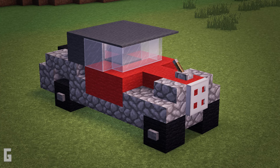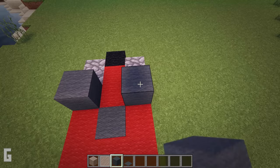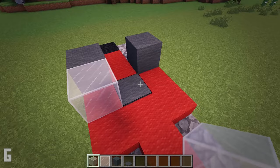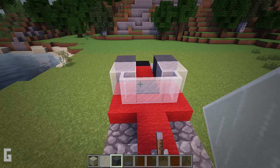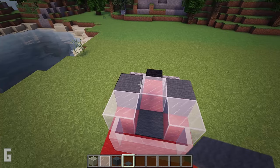Step 5: Next let's install the cab. We will need 2 grey wool blocks, 3 glass blocks, 3 glass panes, and 9 grey carpet. First, place a grey wool block above the cobblestone stair, then place another one over here above the stair. Then place glass blocks in front of each wool block, followed by 3 glass panes in front of the glass blocks. Switch back to a glass block and place one in the back, or you can choose to place a glass pane there if you prefer. Then fill in the top with grey carpet.